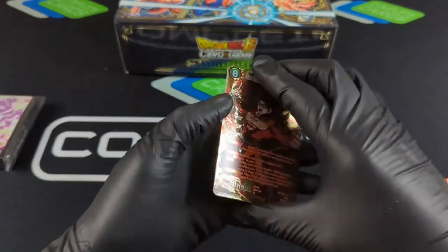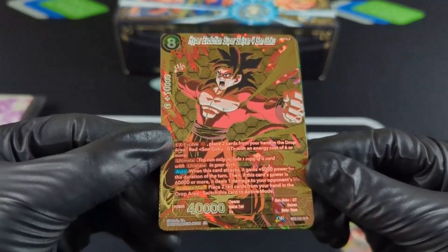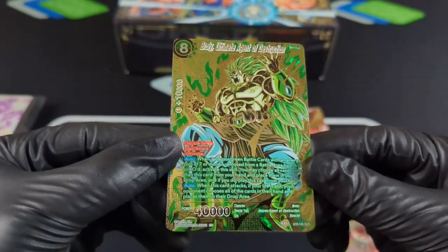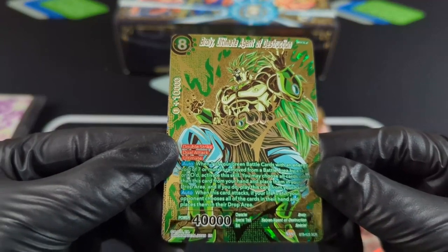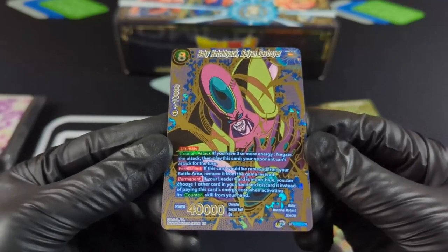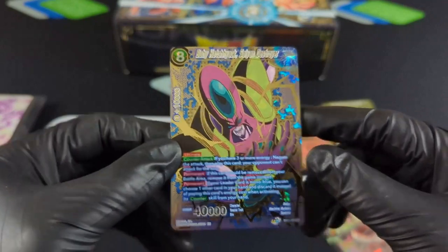Alright, here we go. These are the special three. Oh man, check that out — the honeycombing. Can you see the definition there? Now these are etched. Hyper Evolution Super Saiyan 4 Son Goku. Bang — Broly, Ultimate Agent of Destruction. I can just feel the heat off this. And we got Baby — Hot Jack. This is pretty cool too, no lie. The blue is really sticking out for me, and all this stuff kind of reminds me of a CPU board. That's cool, definitely.